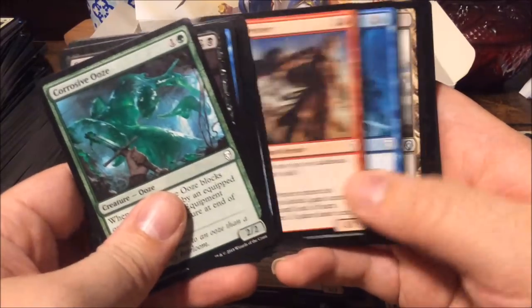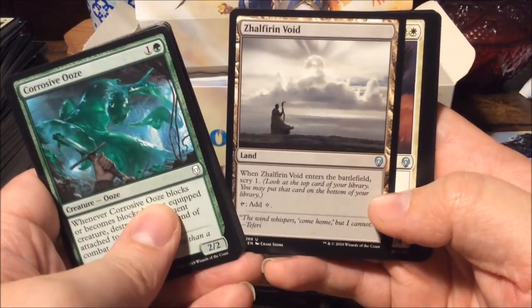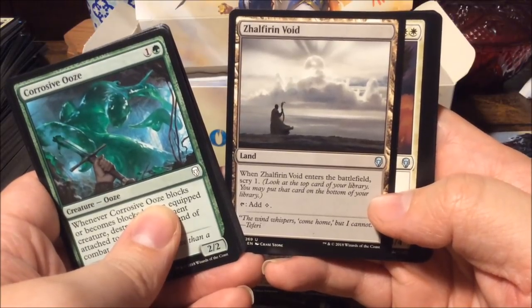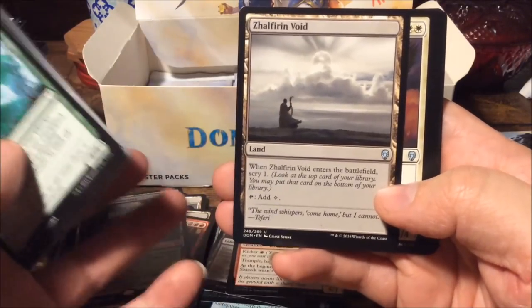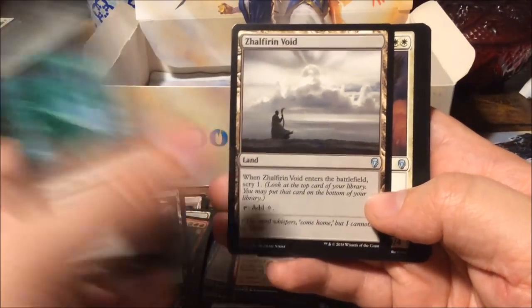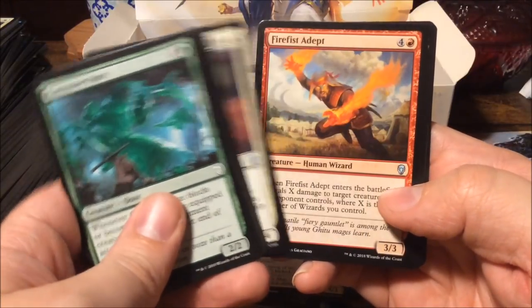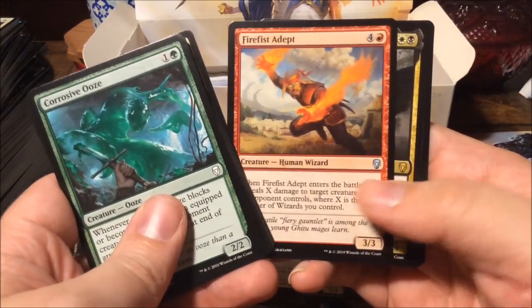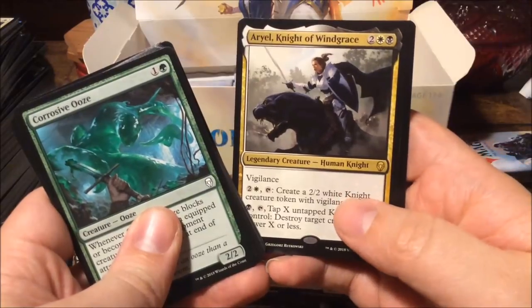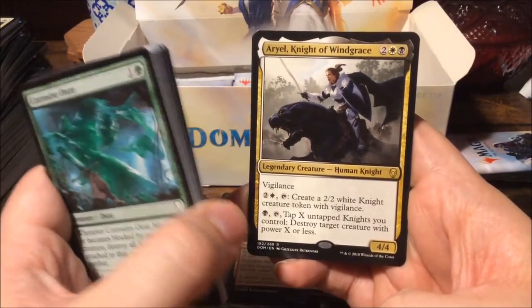Zhalfirin Void — this card! It doesn't enter tapped, you can scry, and it adds mana. Doesn't enter tapped — still very good. Serra Angel — also a reprint from Alpha of course. Fire Fist Adept.